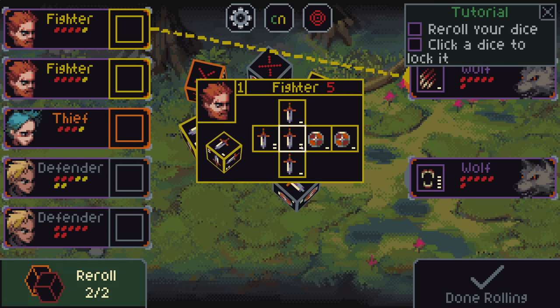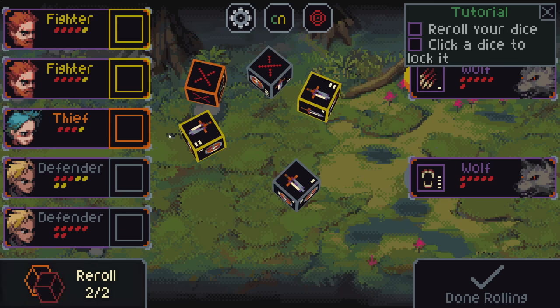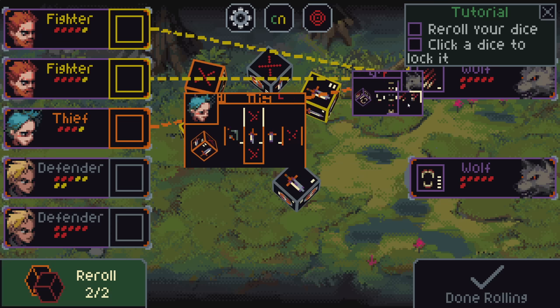The pips right here show how many of that thing it does — so two damage, one block, simple as that. But other characters are going to have different ones that get a lot more complicated as they go on. These characters will level up and get more advanced dice, and it is a dice builder, so we can actually change some of these faces using items.